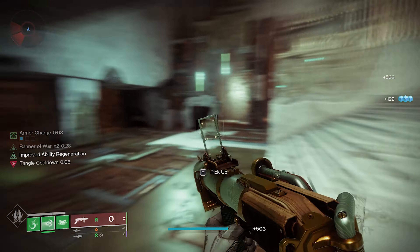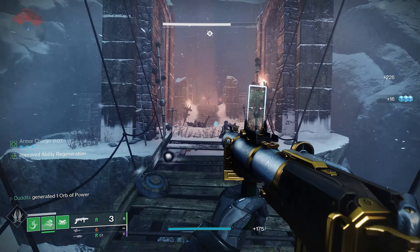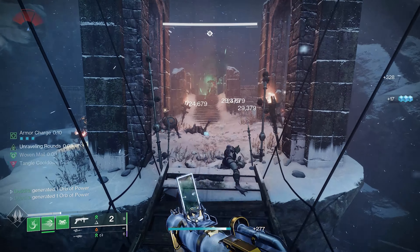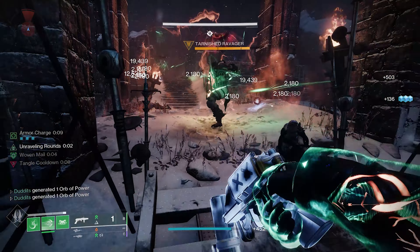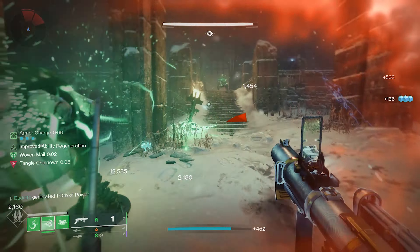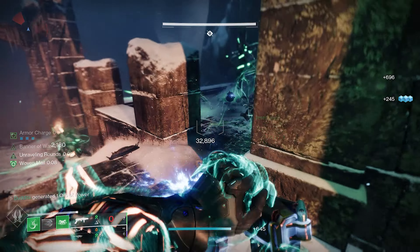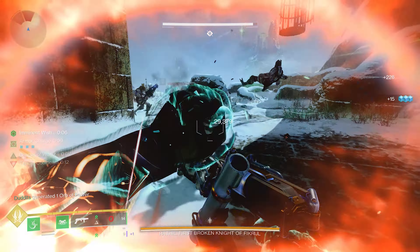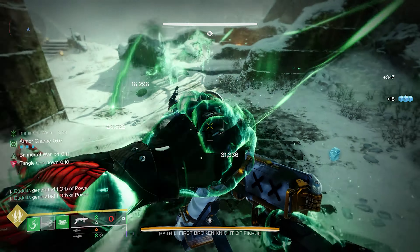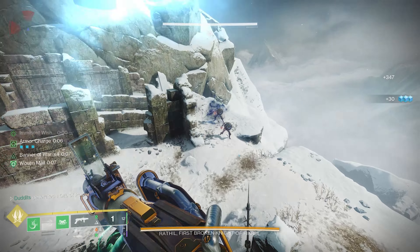Diving into a bit more of the strand titan specifically - with Banner of War and things like that, once you've got that proc, these unraveling orbs and the extra damage you get are going to help your Banner of War even more. You'll start getting kills you didn't even notice you were getting, and all of a sudden your Banner of War will go up from one to two because of the unraveling rounds. So it's really exceptional for Banner of War - a really good little mix.